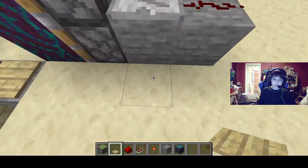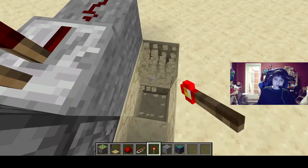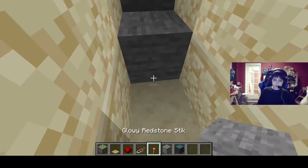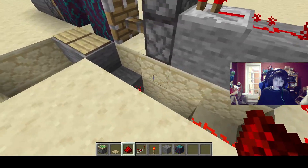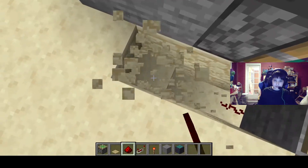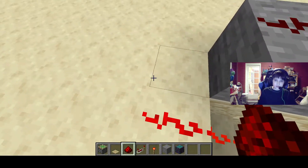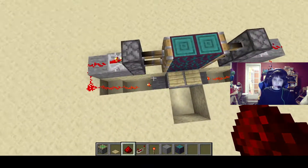You can see that it will activate the pressure plate, and that's very important because the next step uses a fairly similar design. It uses a redstone torch, then you just have this go up in, and then you want to copy that on the other side.